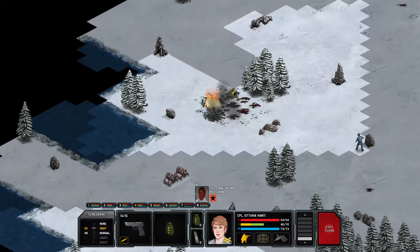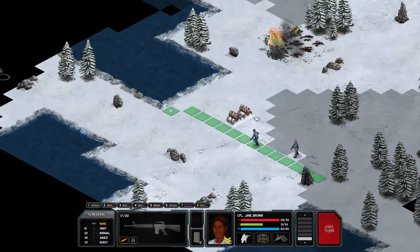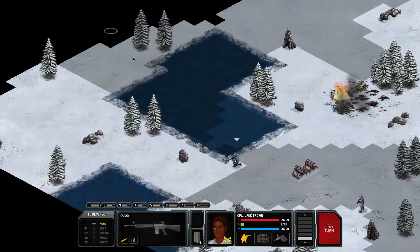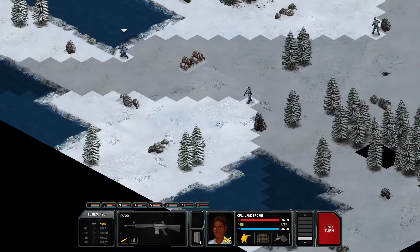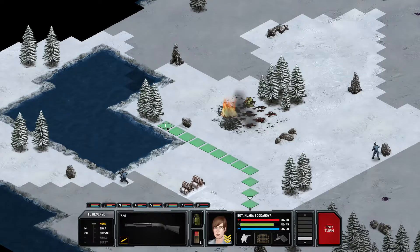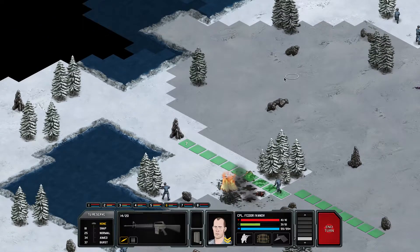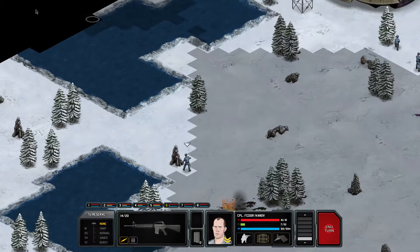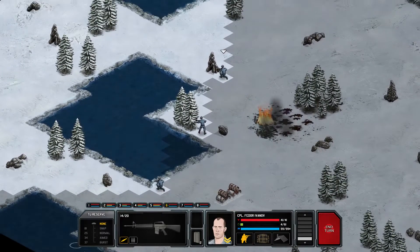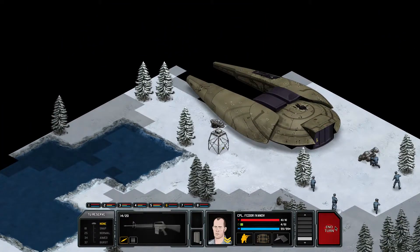So those guys are set up. For her, I think I'll have her go up here — good exploration. Have her crouch and look that way. Just barely behind the trees, that's very good cover for her. It may look like I really don't care about these three, but honestly the exploration of the rest of the map is very important.